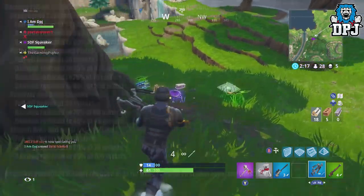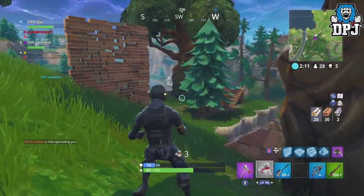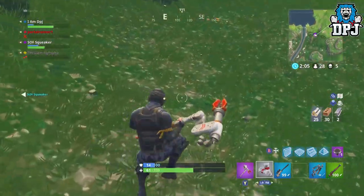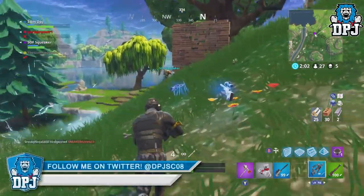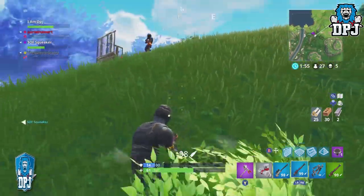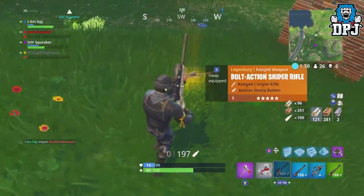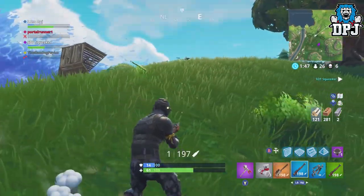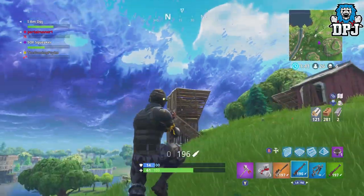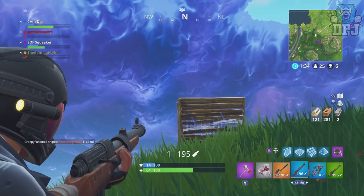Headshot damage multiplier reduced to 2x for weapons with first shot accuracy, down from 2.5x. Some decent changes in the right direction, though bullet bloom is still going to be an issue for many people — and I believe Epic are aware of this, which is why first shot accuracy was added. Where do you stand on bullet bloom? That's it for this video covering the version 3.4 update patch notes for Fortnite. Hope you enjoyed it — leave a like, and hopefully I'll see you in the next one.